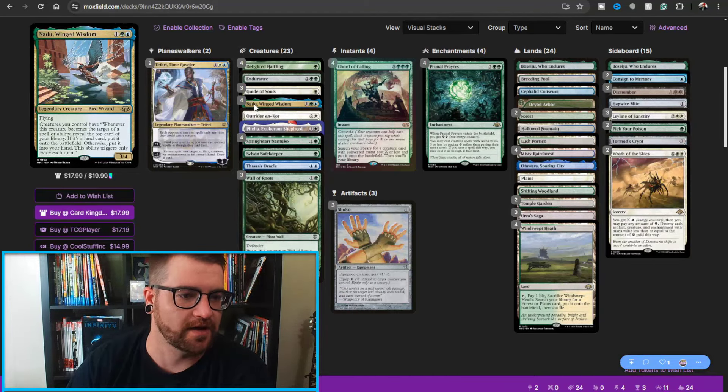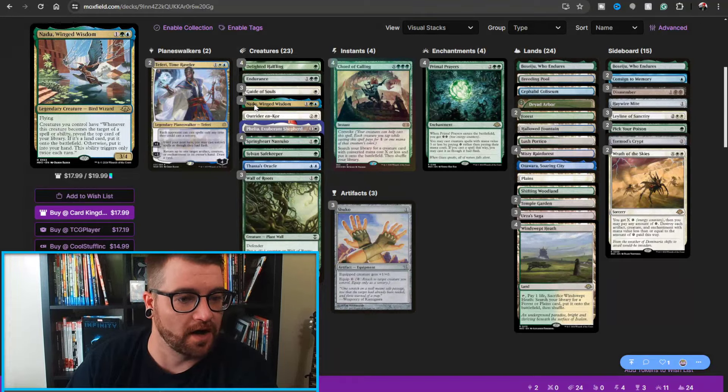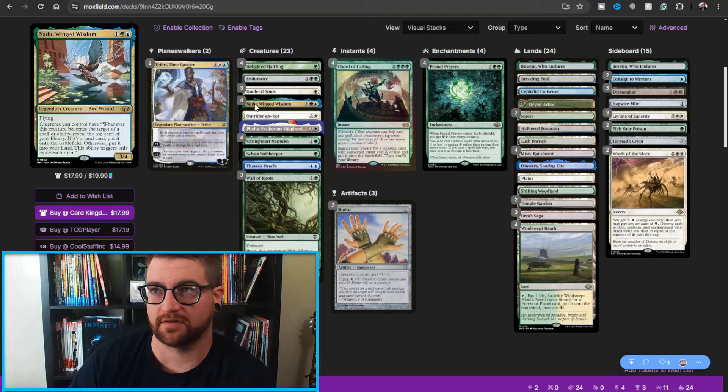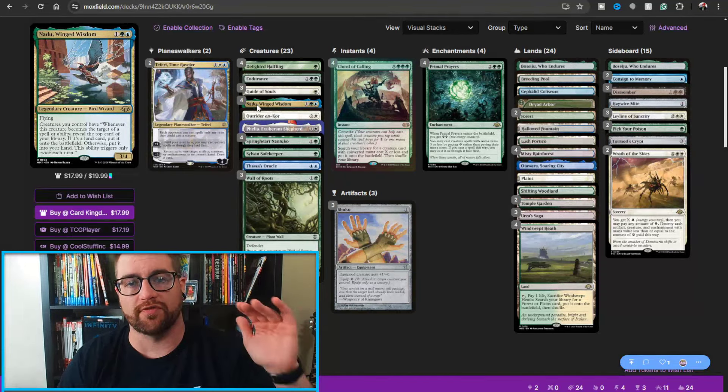Nadu has flying, and creatures you control have: whenever this creature becomes the target of a spell or ability, reveal the top card of your library. If it's a land card, put it onto the battlefield not tapped — very important — otherwise put it into your hand. This ability triggers only twice each turn. Twice each turn! We used to have 'once this turn,' now we have twice.